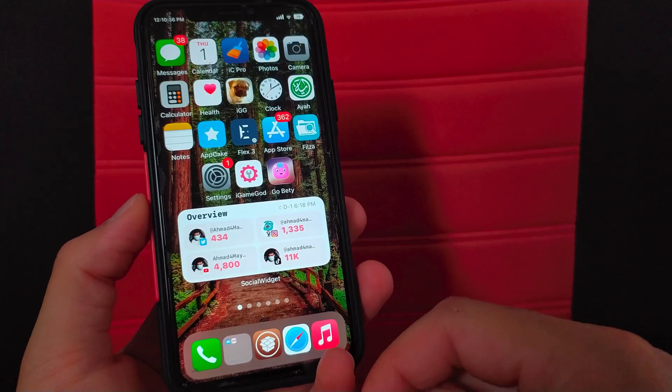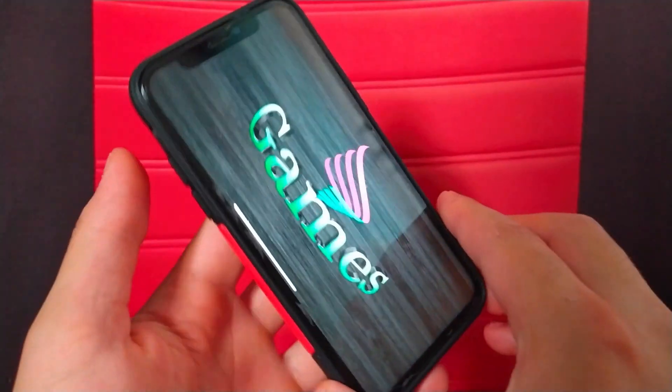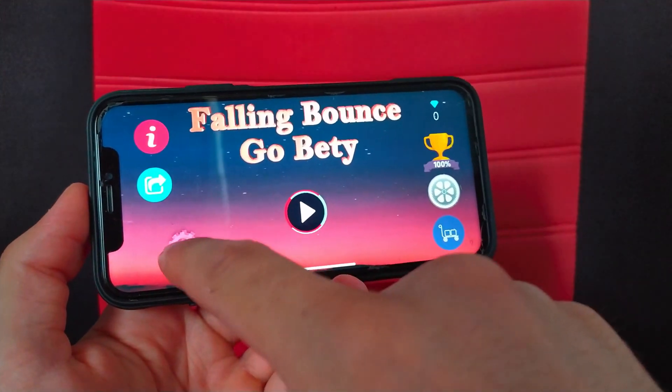I will show you now how to use this tweak — it's very simple. This is my game and I will hack it with this tweak. Go and open the game you want to hack, and once you open the game you will find the iGameGuard icon.